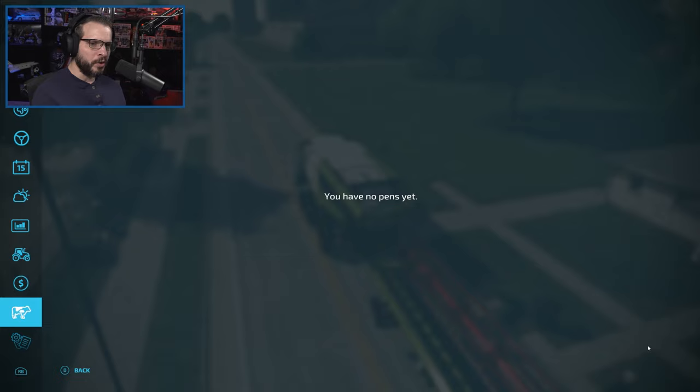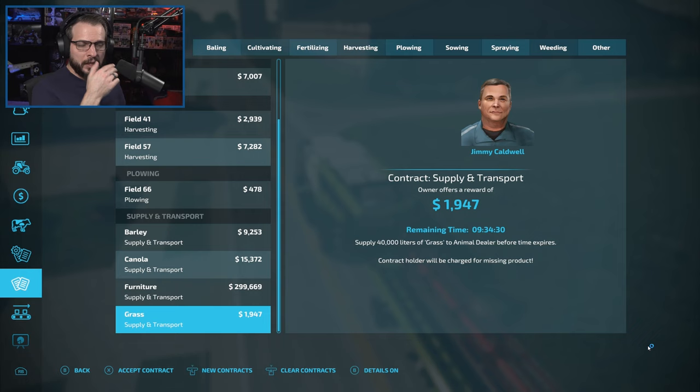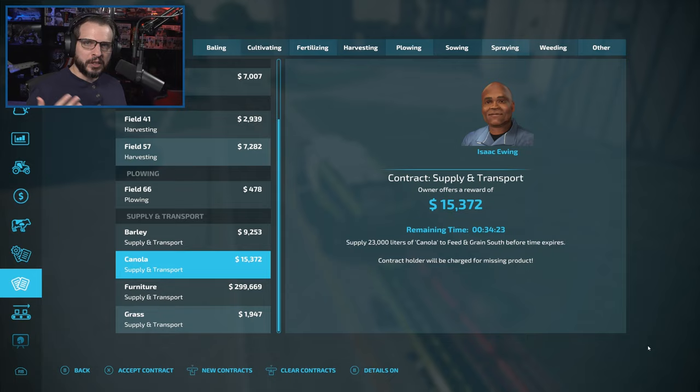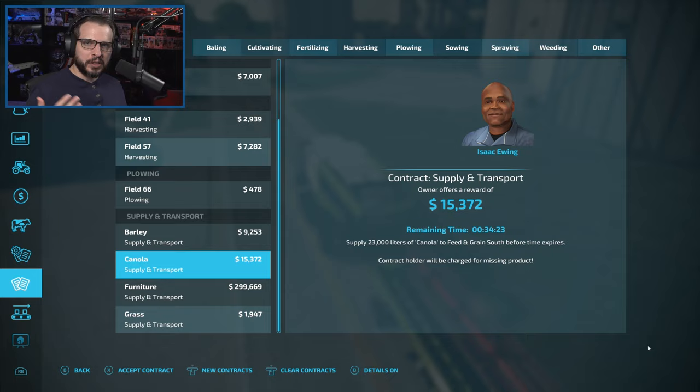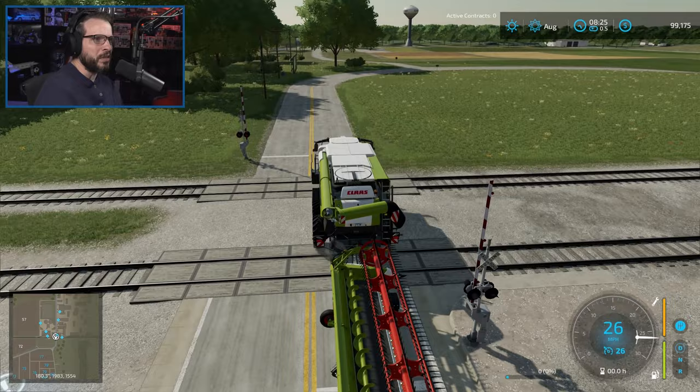One thing I'll call out — I do have a new mod related to contracts, which allows us to have supply and transport contracts. I thought these would be kind of fun, so if we end up with some extra crop we don't need for our pigs, we can grab a contract, go fill it, and get a little bit of extra bonus money. Something we're going to be playing around with going forward.